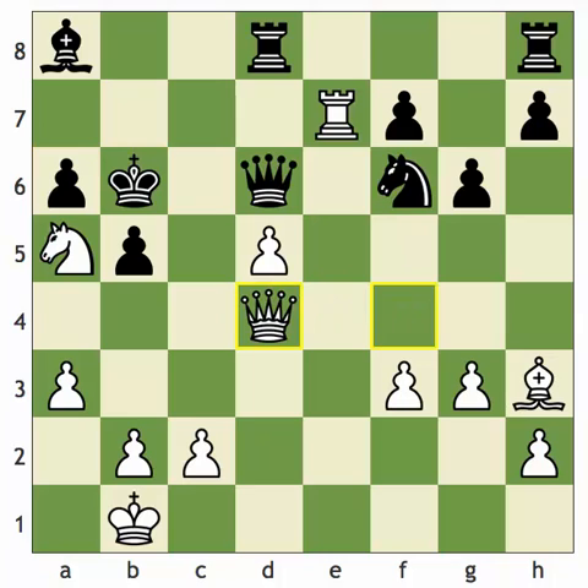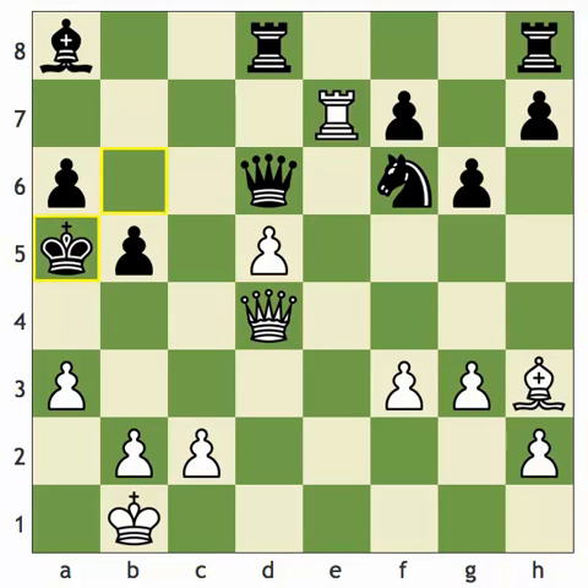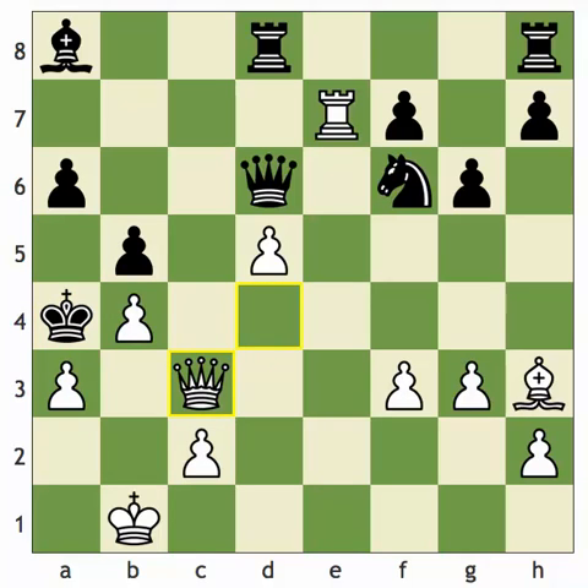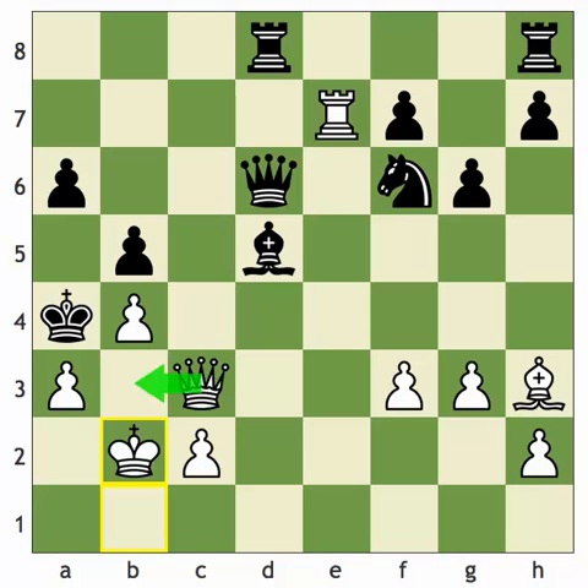Now the forcing move: queen takes d4 check, after which king takes a5 is forced, then b4 check, king a4, and now queen c3 threatening queen to b3 mate. Black has a couple of options to prevent queen b3 — he can take on d5 with the queen or the bishop. If bishop takes d5, white has a very nice idea that forces checkmate: king b2, with the idea of queen b3 check, after which bishop takes b3 is met by c takes b3, and black's king is checkmated by white's pawns. This idea would be unstoppable after king b2.